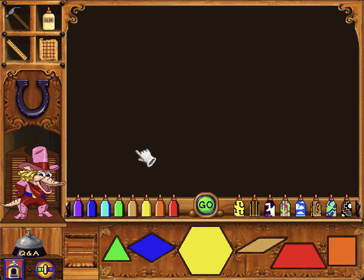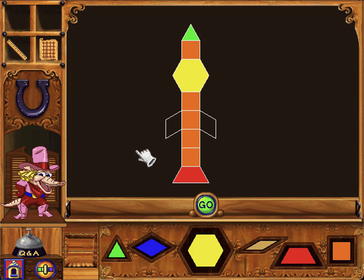Howdy, partner! I'm Annie, your new deputy. Let's round them up! Please fill in this design. Press go when you're finished. The perimeter is 8. The area is 4.